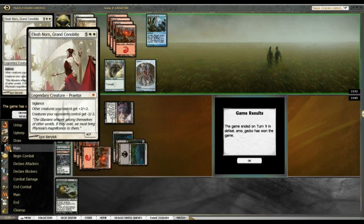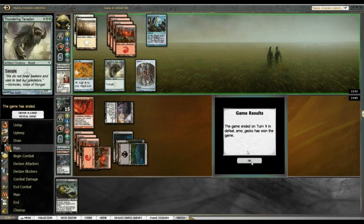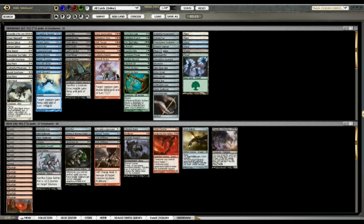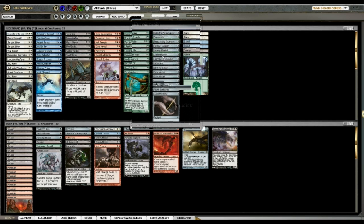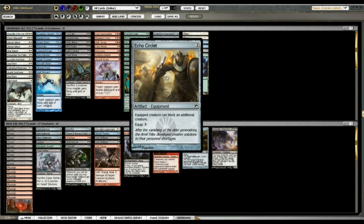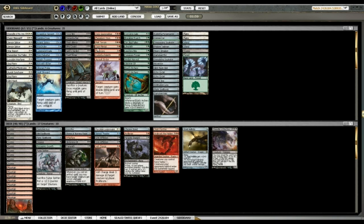On to the next game — Game 3. I like what I've got. I need lots of removal for my opponent's aggressive creatures. Do I want to bring in say Darksteel Myr? Nah, I'd rather just have stuff that trades. It's all good — we're going to continue on.